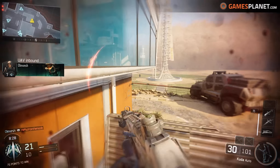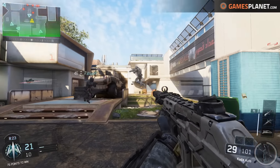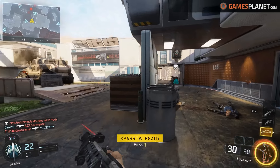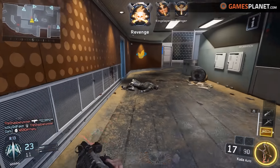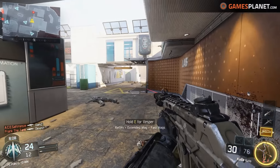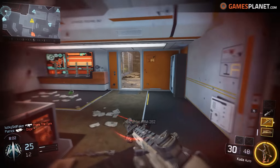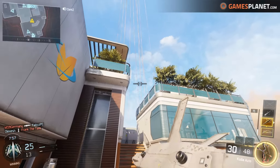Das andere, was es noch gibt, wäre der Exosuit, den wir schon aus Advanced Warfare kennen. Aber der Exosuit in der Black Ops 3 Version ist nicht so gut wie der in Advanced Warfare. In Advanced Warfare war man wirklich schnell, konnte hoch springen und Doppelsprünge machen. Hier ist das wirklich nicht so — man muss es sich mehr wie Black Ops 2 vorstellen, mit einem kleinen Booster-Pack dabei, das einem hilft, einen extra Sprung zu machen. Mehr ist es wirklich nicht.